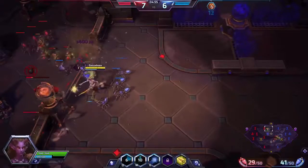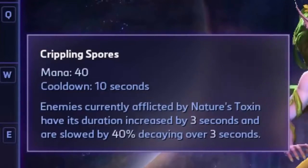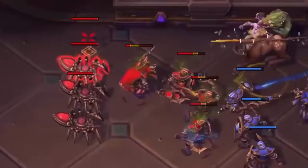Her Q is Noxious Blossom — a small AoE that deals damage and applies a stack of Nature's Toxin. Her W is called Crippling Spore. Activate this to extend all enemies' toxins by three seconds. This also applies a decaying slow for three seconds.